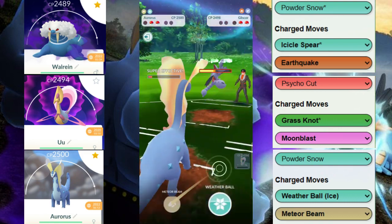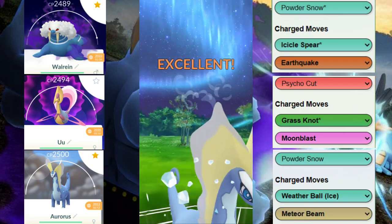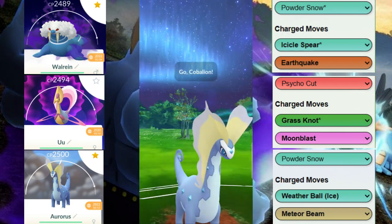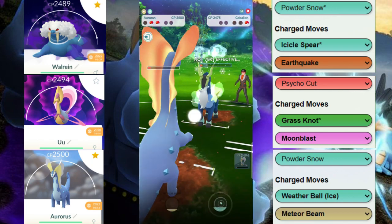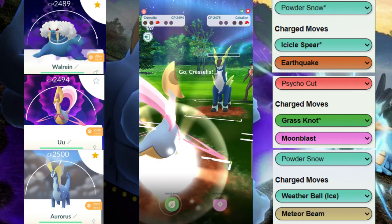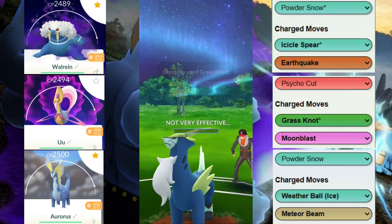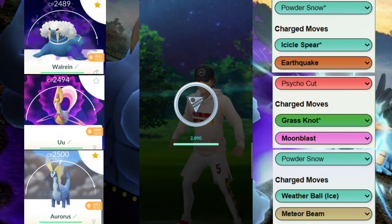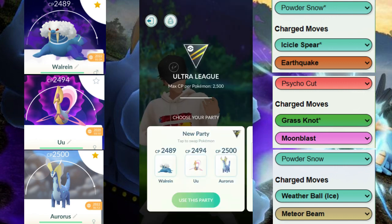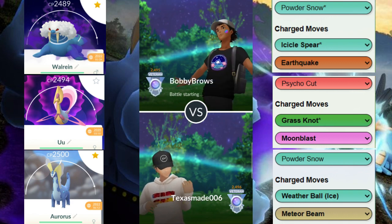They switch out and we know they're potentially going to throw Earthquake, which doesn't KO even though it hits hard. The idea is to get to two Weather Balls to take out this Gliscor and have enough energy to take out the last Pokemon — Cobalion. The Icicle Spear barely doesn't take it out. We actually beat the Cobalion to the last move — we were both one fast move away from a charge move, so GGs to our opponent. If we hadn't switched out immediately when we saw the Gliscor come back in we would have definitely lost because that Cobalion would have destroyed the Aurorus.